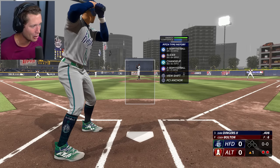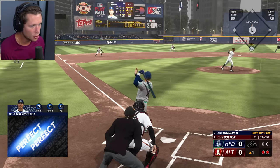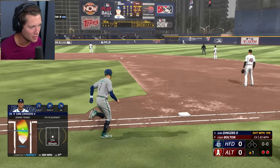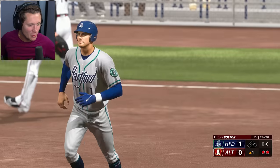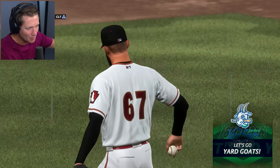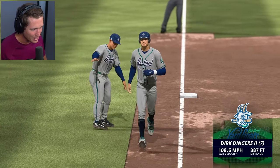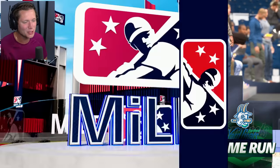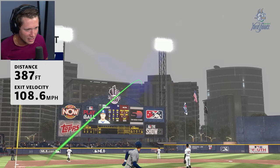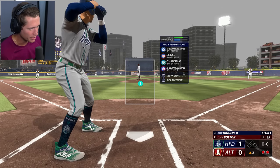Four seam, slider, changeup, and a two-seam. Two outs and nobody on. That was straight down the middle — Dirk Dingers! We might have to bump up the difficulty a little bit since we do have higher stats now due to our equipment. Holy cow, that was a four-seam right down the middle — I didn't even move the PCI. It was just right there. I think he had a sight set on that pitch, right in our wheelhouse, exactly where we wanted it.